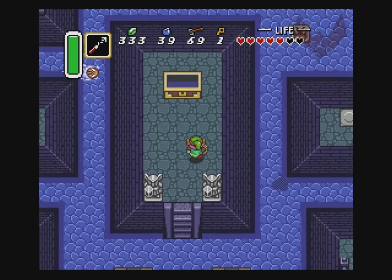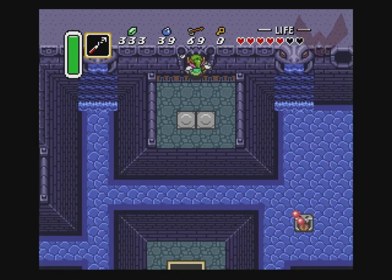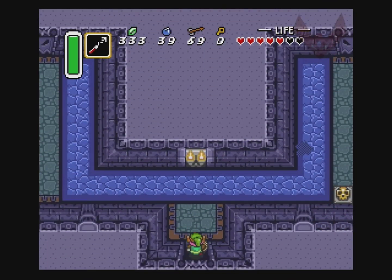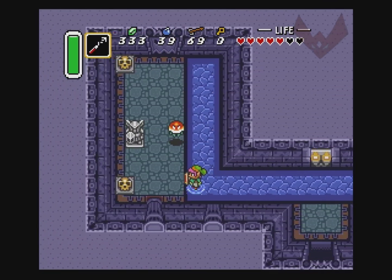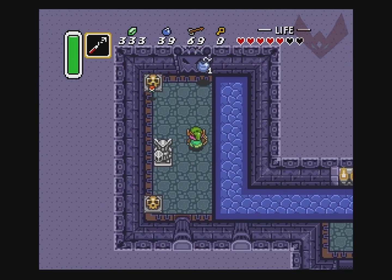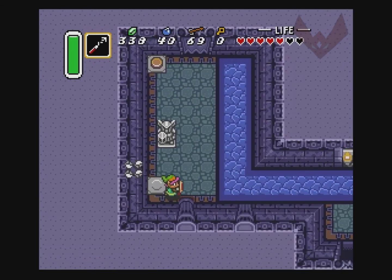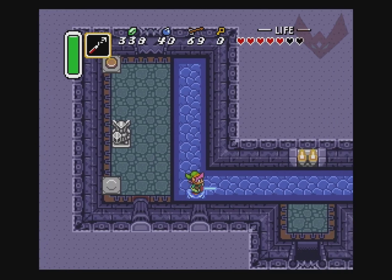I am going to try to not rely on just the hookshot or just the bow so much. I really haven't had to use any magic. The hookshot is essentially just a bow and arrow in that it can damage enemies. It stuns some enemies and damages others.